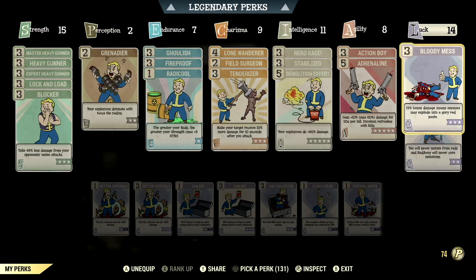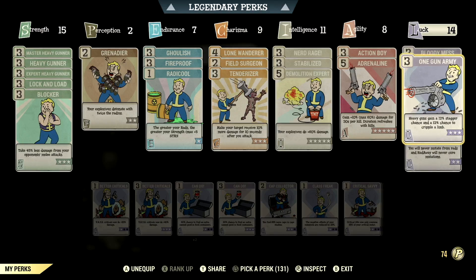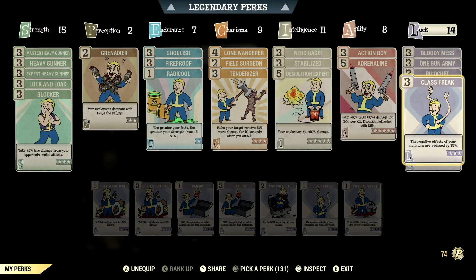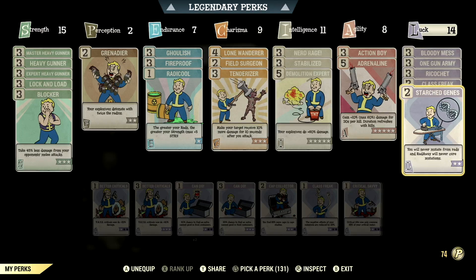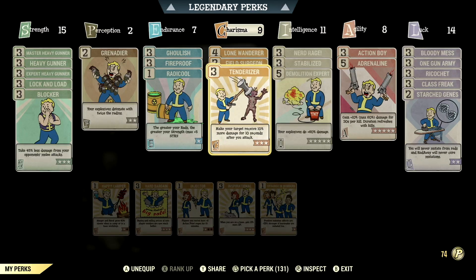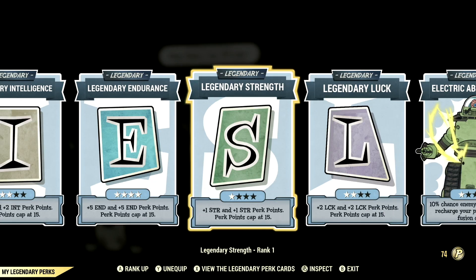In Luck we have 14: Bloody Mess maxed out — 15% bonus damage and enemies may explode in a glorious red paste; One Gun Army maxed out — heavy guns gain a 12% stagger chance and 12% chance to cripple a limb; Ricochet maxed out — 18% chance to deflect back some of your enemies' ranged damage, no PvP; Class Freak maxed out — negative effects from mutations are reduced by 75%; Starched Genes maxed out — you'll never mutate from rads and RadAway will never cure your mutations. Those are all the normal perk cards that make up my build.